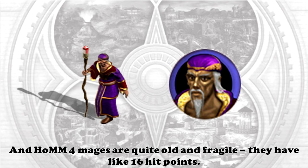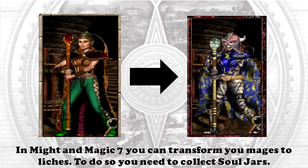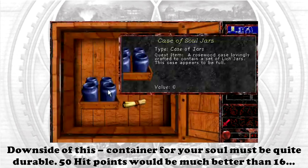From the beginning of the Might and Magic universe, mages were obsessed with becoming immortal. In Heroes of Might and Magic 4, mages are quite old and fragile — they have only 16 hit points. One way to become immortal is to become a lich; Sandro from Heroes of Might and Magic 3 did this to himself. In Might and Magic 7 you can transform your mages into liches — to do so you need to collect soul jars. A soul jar is a container which holds a person's soul and grants immortality, but the container must be quite durable.